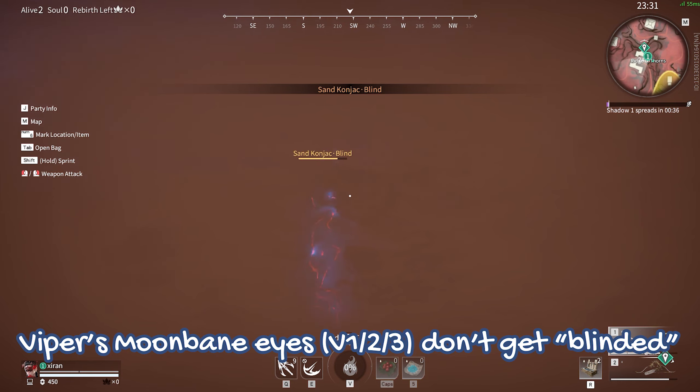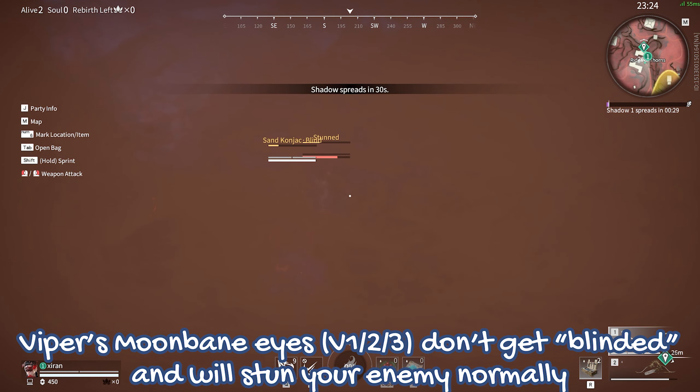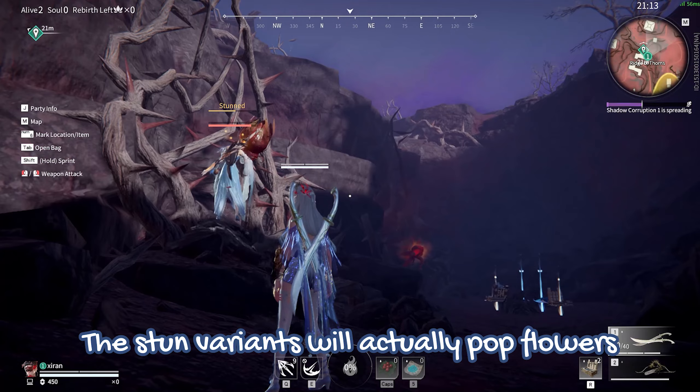Viper's Moonbane Eyeball summons do not get blinded — they will stun the enemy normally. The stun variance of her ultimate will actually pop the flowers in your favor.